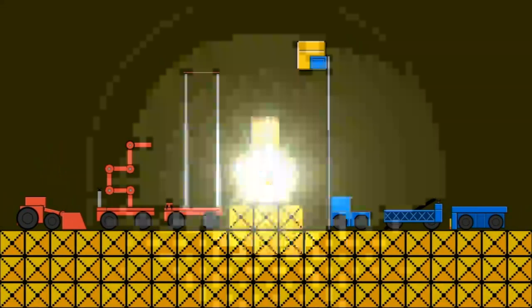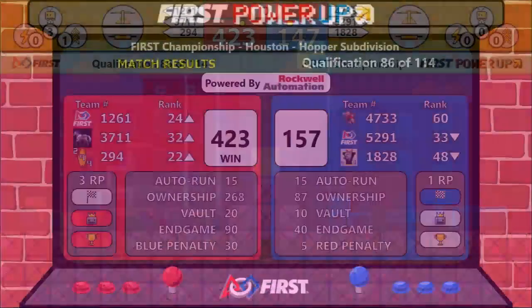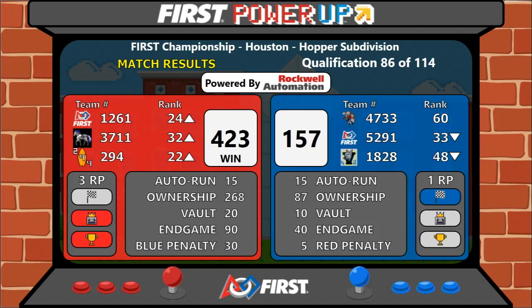Here comes your score — Red Alliance with the victory. 423 to 157, Red Alliance takes the win. Red Alliance also faces the boss for a total of three ranking points.